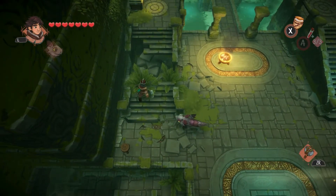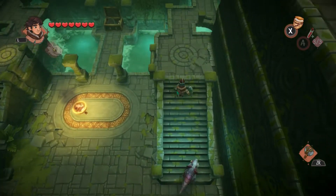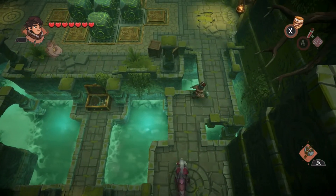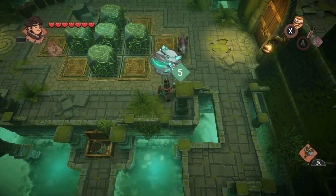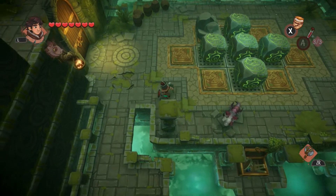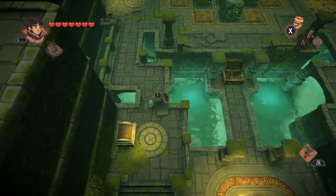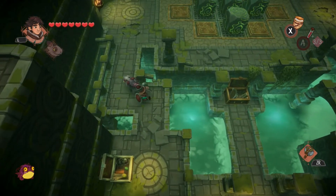There's a chest up there, but we cannot go this way because the stairs are actually broken. So we're going to have to go around. There's a big puzzle, but before I do any of that, I'm going to get that chest down there. Oh, 120. Okay, pretty good.